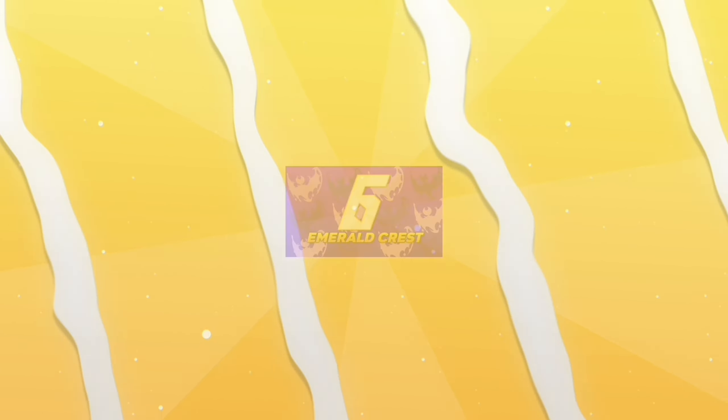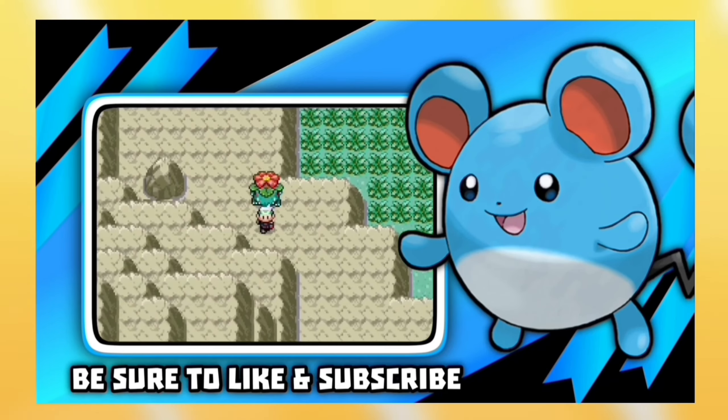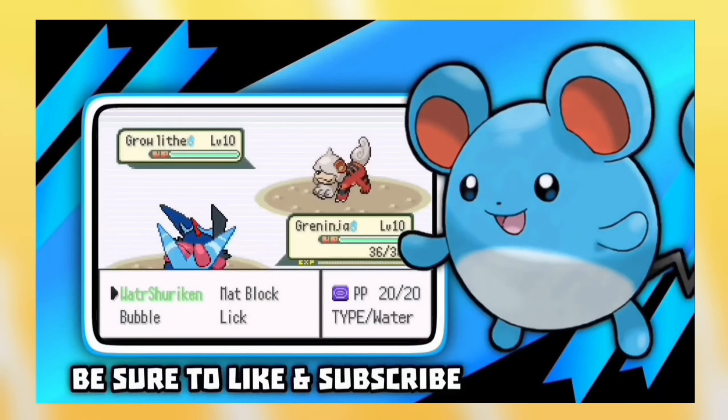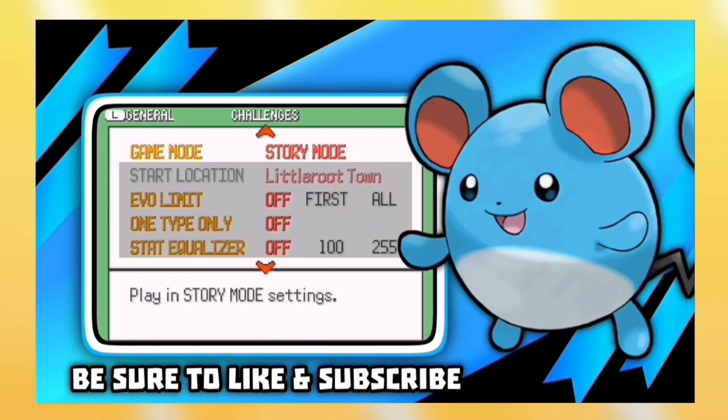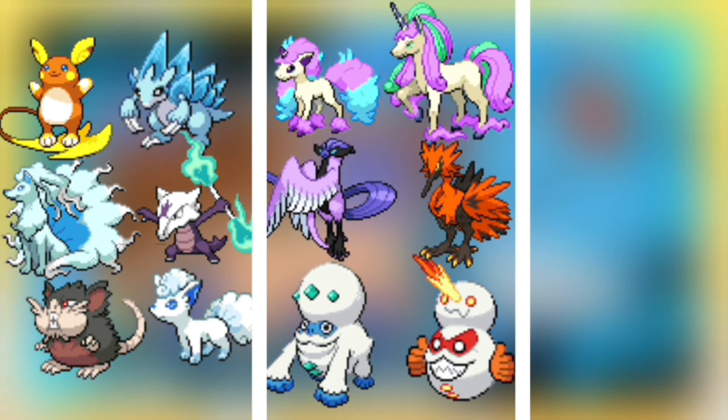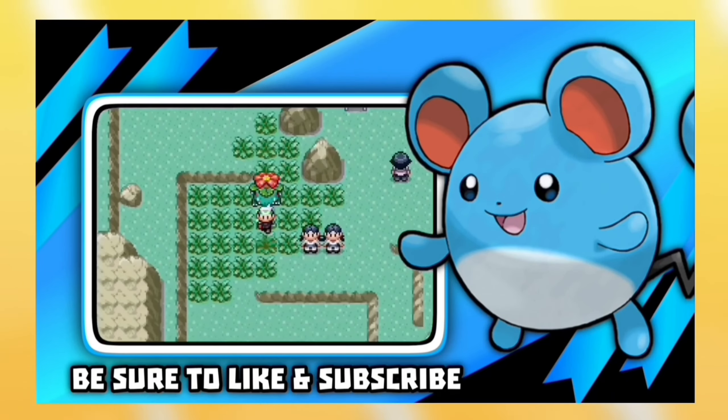For number 6 we have Pokemon Emerald Quest by Argan. It's a completed Pokemon GBA Rom Hack that recently got a new update and follows the same Emerald story but with lots of cool features from the later gens, like Mega Evolution, Z-Moves, Open World, Randomizer, all regional forms from Alola, Galar, and Hisui, EXP Share, Nuzlocke mode, Pokemon from Gen 1 to 8, and much more.